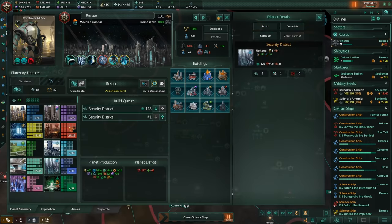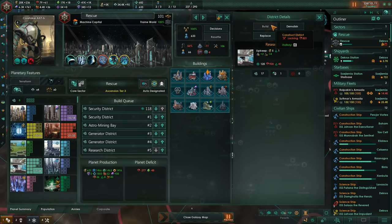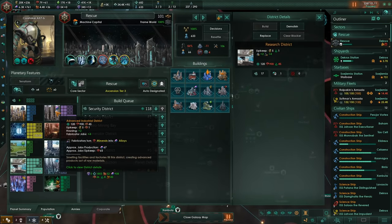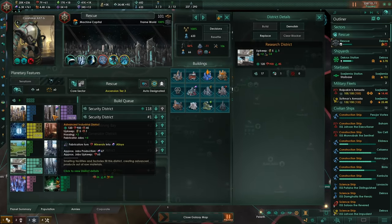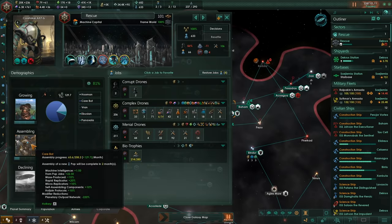Security district first, because that's getting a bit out of hand — in fact I'm just going to build two of them to get it out of the way. I need more minerals; I'm going to need a lot more minerals. Once all that's done, then I'm just going to spam the advanced industrial districts. We have a lot of advanced stuff now. Still plenty of space for the Biotrophies, fantastic.